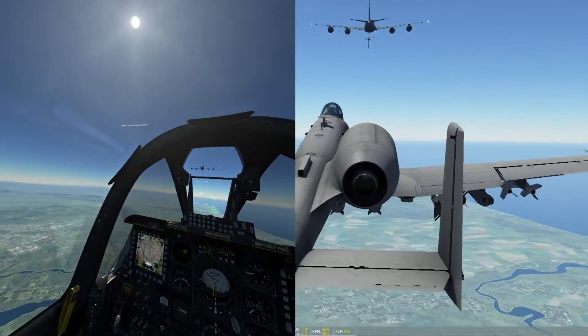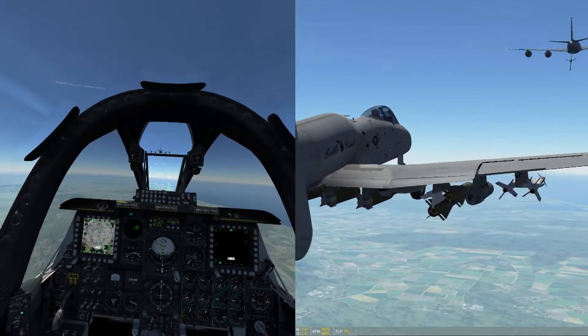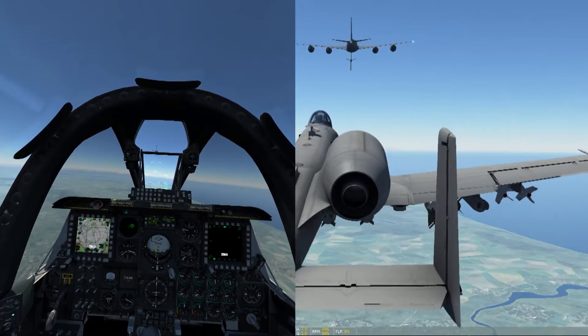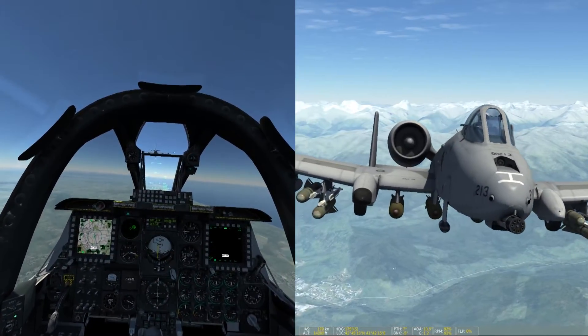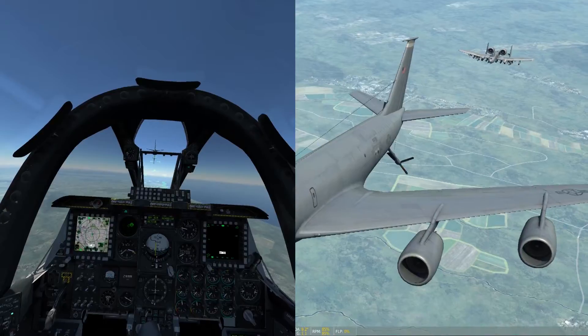Alright, let's start by telling the tanker we're ready. There you go. And now the tricky bit. We've got to line up with the tanker and catch the boom you can see hanging off the back of the aircraft to collect fuel. So now open the fuel cap so I can actually take fuel once I get there.